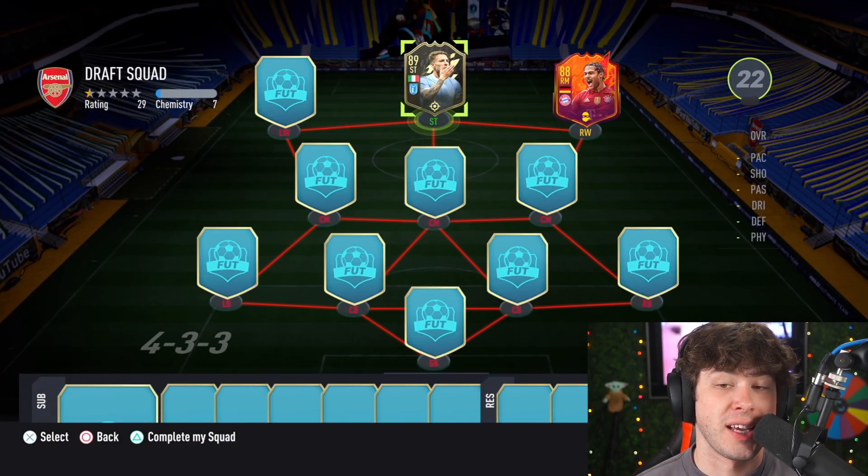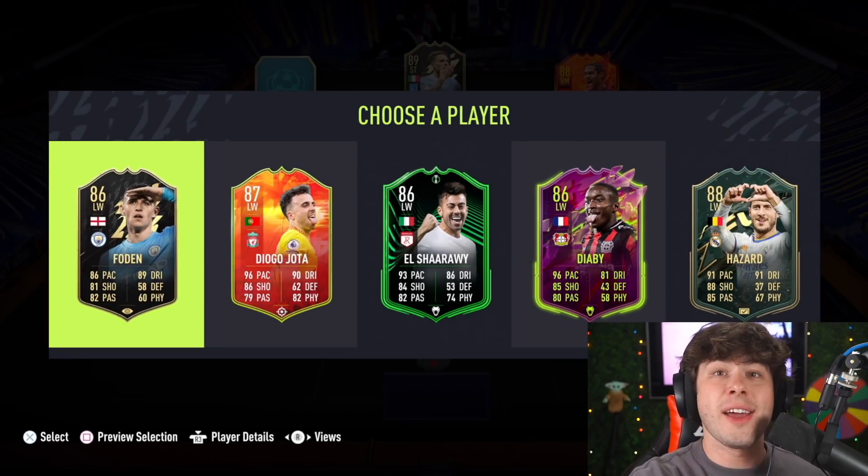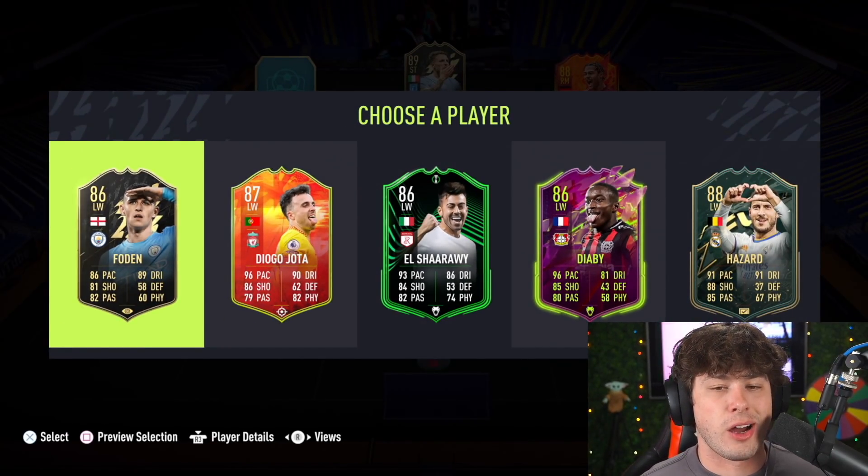Here's the issue, boys — it's going to be so hard to get links with this team. 100 chemistry is the goal. If I cannot get 100 chemistry on this draft, I'm going to do whatever the top comment says in next week's foot draft. So comment what my punishment should be. I'm hoping I get 100 chemistry.